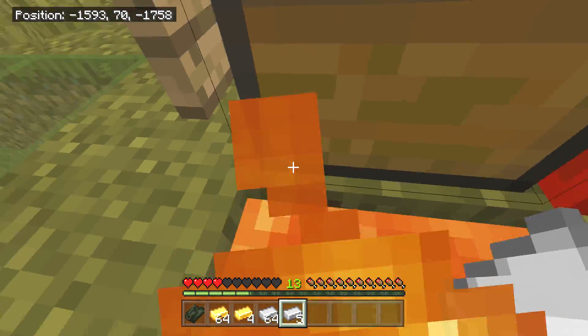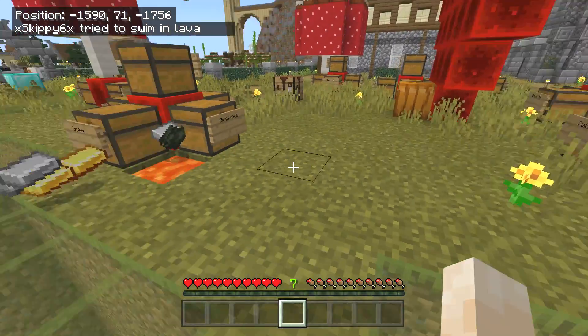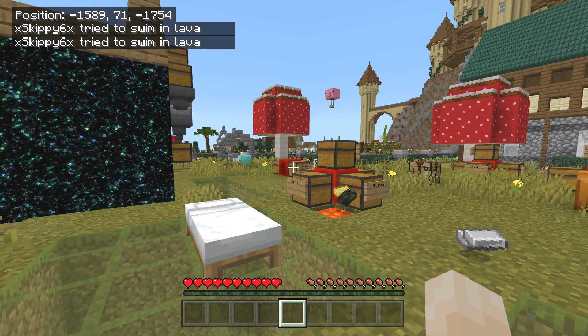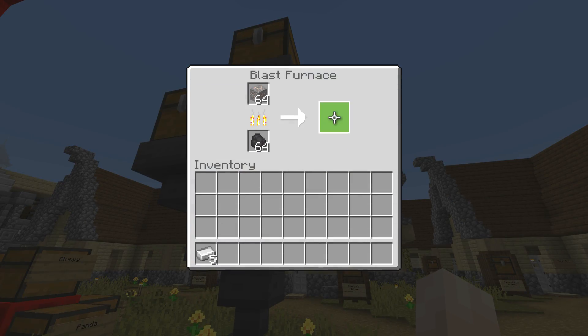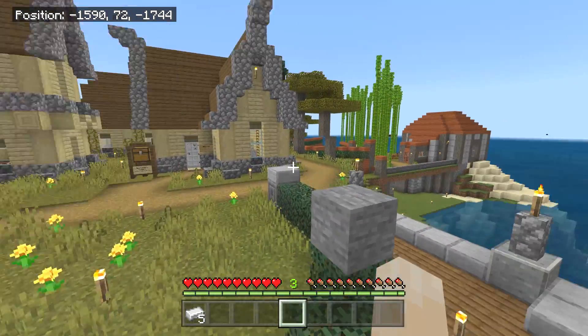I'll just die right here and see if we can replicate the same result. I still have levels somehow — we need to let the XP burn fully. Okay, no XP now. Over here: five ingots, bang — three levels from five ingots. Definitely super glitchy unlimited XP.